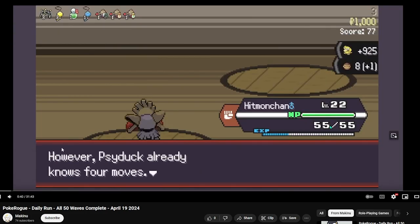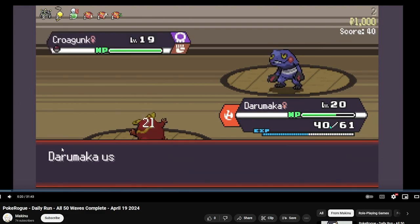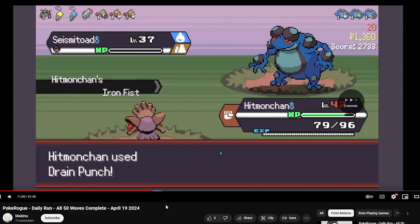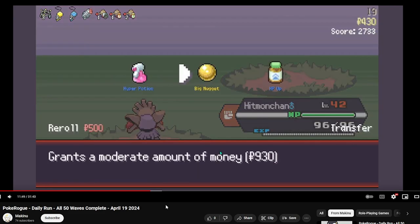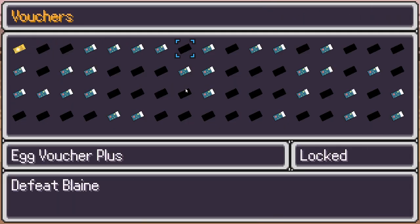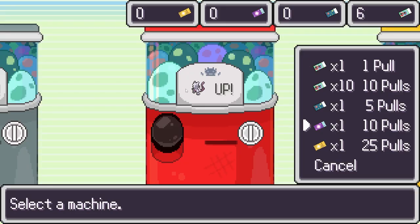You have a lot of different starters available. For example, at the beginning you have Mienfoo and Croagunk, which are worth getting as starters. You can go into the run up to floor 20 and check for a Gym Leader — for example today it's Kress. You go back to your game, check your vouchers, and if you already have Kress you don't need to defeat him in the daily run. It's always good to do the daily run though, because it gives a voucher at the end — a purple voucher that gives you 10 pulls. So it's recommended to do the daily run even if you don't enjoy it; just copy what the guide video does and you'll be done in 30 to 40 minutes.